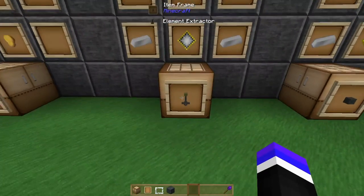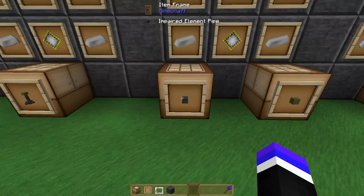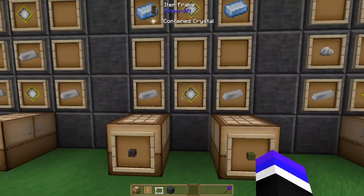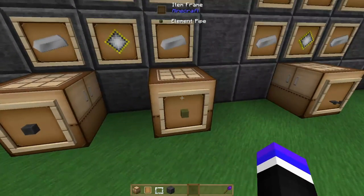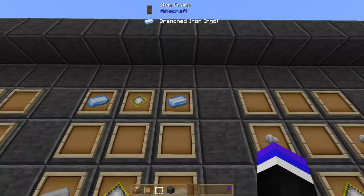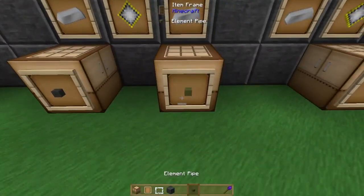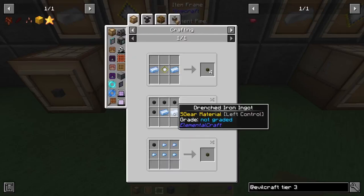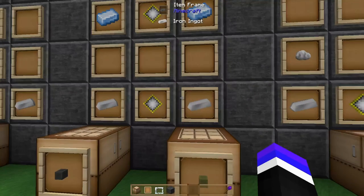I barely had any inert crystals at the start so I had to take my element extractors with me because I had to be very picky on crafting them. You'll also need to craft some element pipes. The first set is going to be an impaired element pipe, which is two iron ingots and a contained crystal. Later on you'll be able to upgrade those into element pipes, crafting them with two drenched iron ingots and a contained crystal.